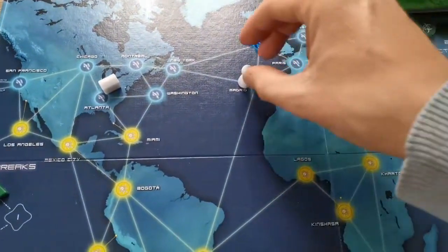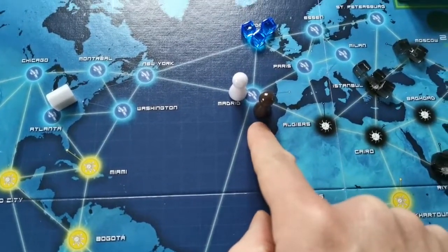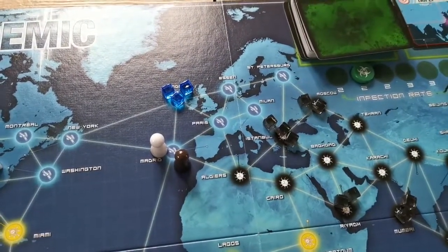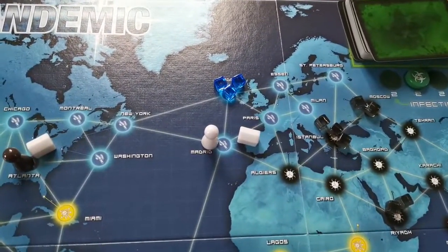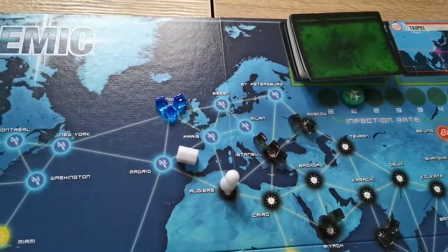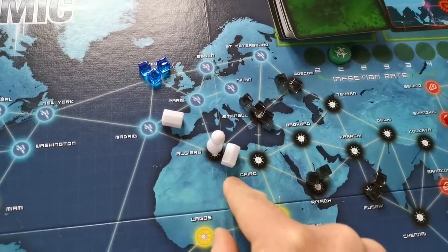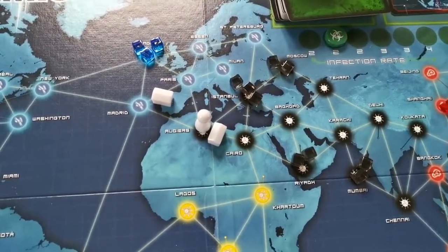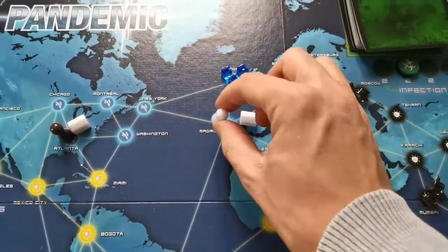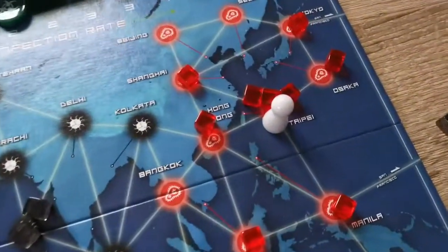If two players are on the same square, you can share knowledge, which allows you to share that city card that you're both in — unless you're the Researcher, who has special sharing actions. You can also shuttle from a research station to a research station as one action. You can build a research station as an action, though moving and building the research station will cost two actions. You can use an action to discover a cure by discarding five city cards of the same colour at a research station. If you're in a city and discard a city card of the same name, you can fly to any city in the entire world, which is useful when trying to clear out diseases.